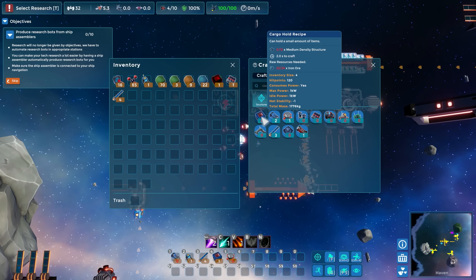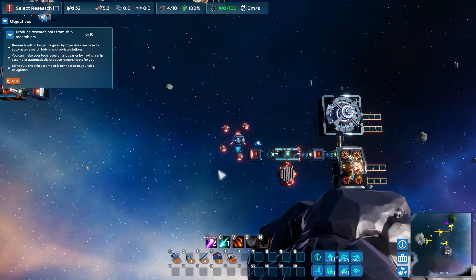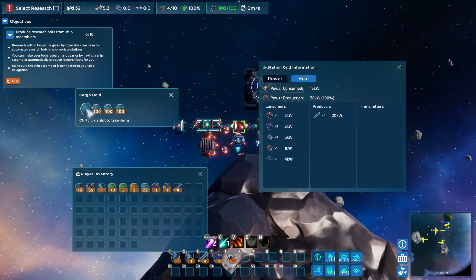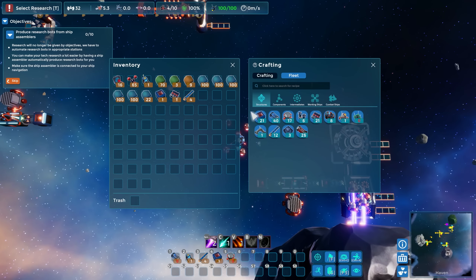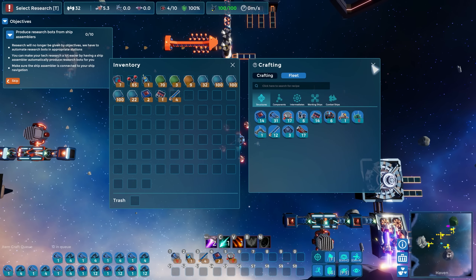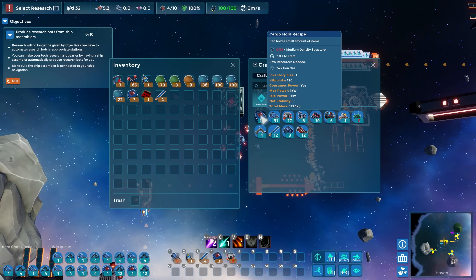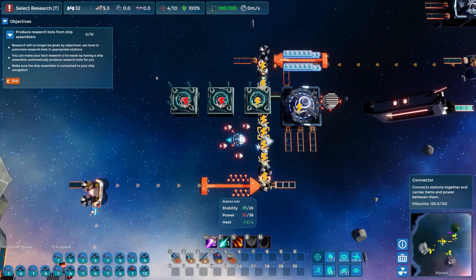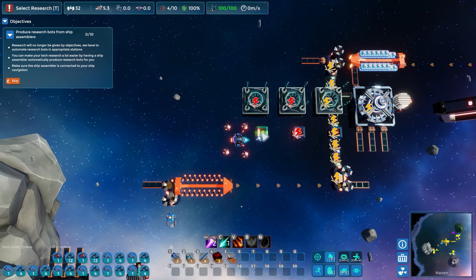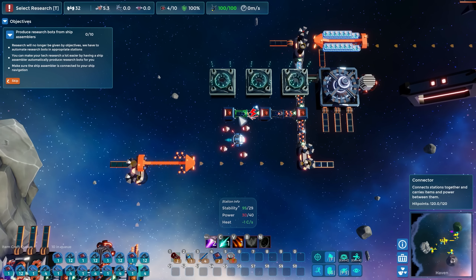We need some cargo holds here - iron is all I need for that. We're going to need a bunch of cargo holds. Let's get four of those going, and then let's get some tubes going. Maybe that'll work. Actually we're gonna need more than that.